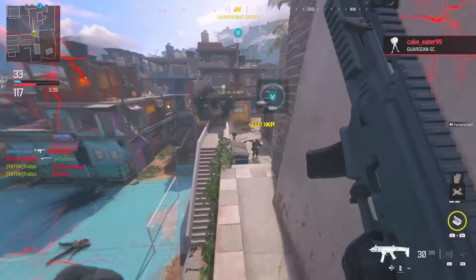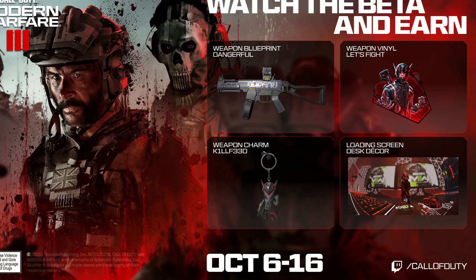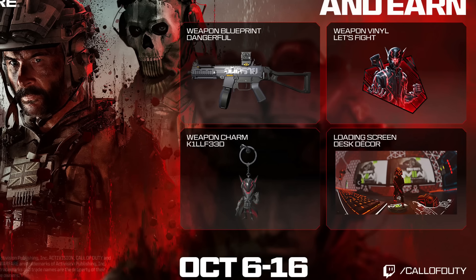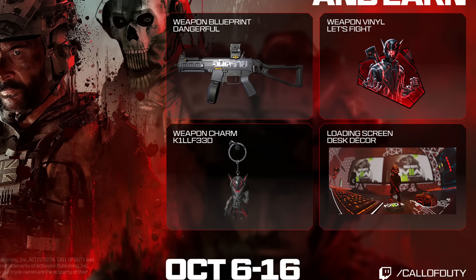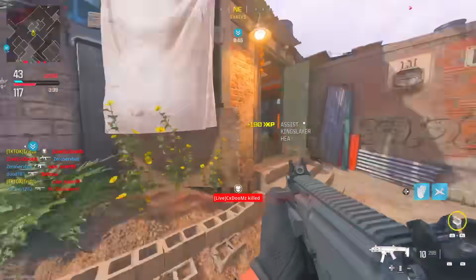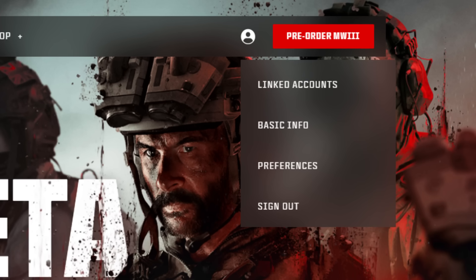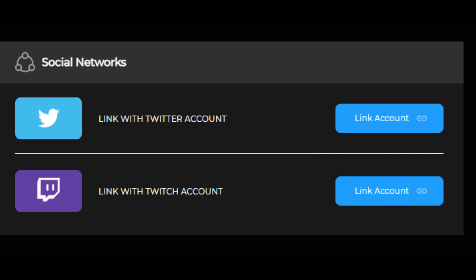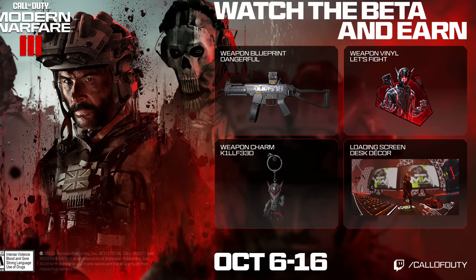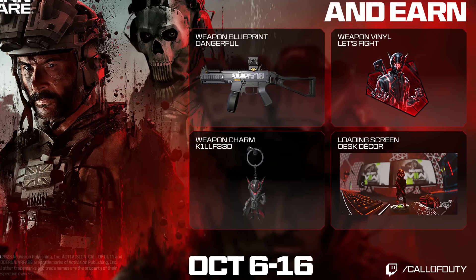If you're on another platform or don't have a beta code, don't worry — there are rewards you can get right now. Starting October 6th through October 16th, Call of Duty has enabled Twitch viewership rewards. You can earn the weapon blueprint 'Dangerful,' the 'Let's Fight' vinyl, the 'Kill Feed' weapon charm, and the 'Desk Decor' loading screen. Watch any Twitch streamer streaming the MW3 beta with drops enabled — you need to link your Twitch account in your Call of Duty account settings. The more hours you watch, the more rewards you get; expect around two to three total hours to unlock everything.